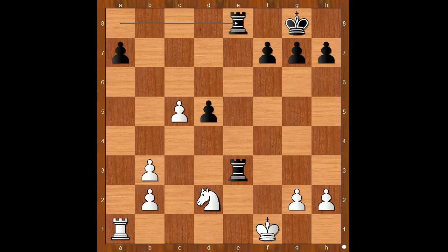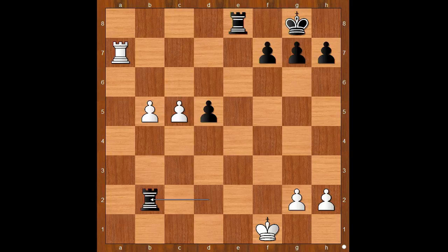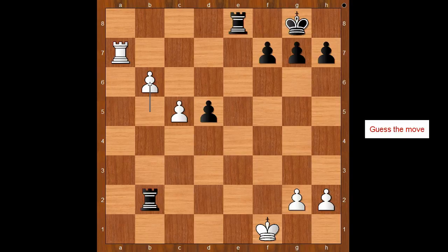So we have b4, rook to d3. White to move — if knight goes to f3, rook goes to b3. So the London Chess Club captured the pawn on a7, giving up the knight in order to make the most out of the three passed pawns on the queenside. Rook takes on d2, b5, rook takes on b2, b6.